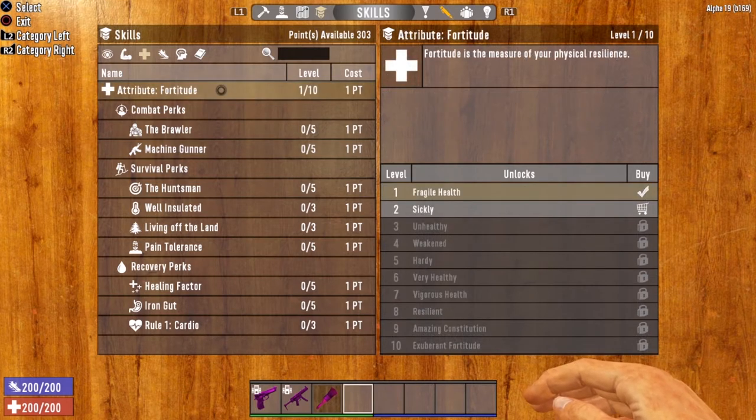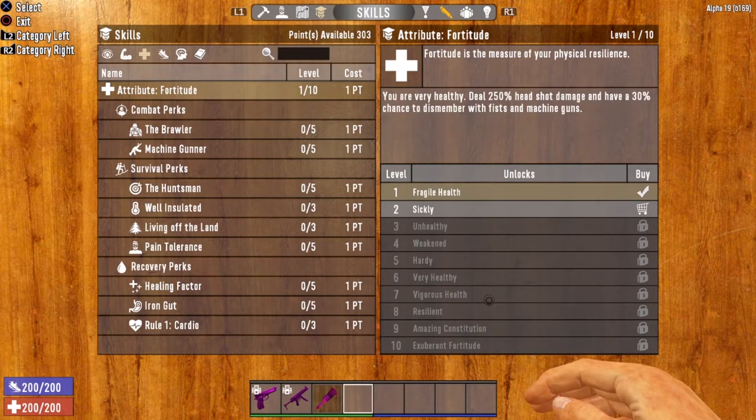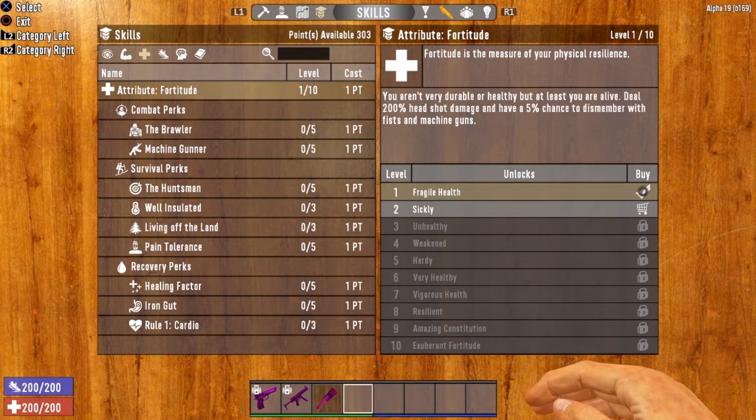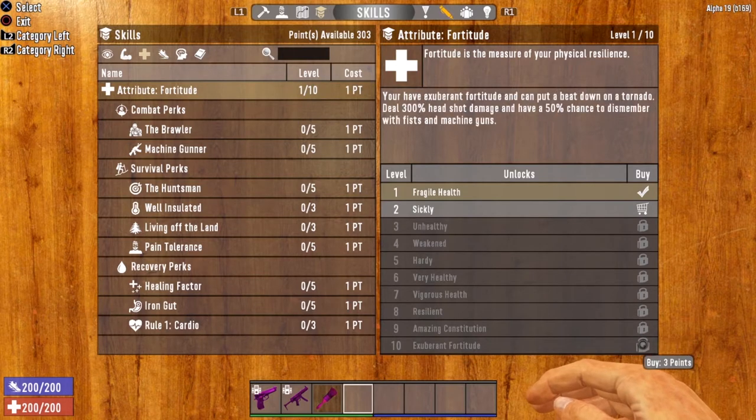The fortitude attribute works very similarly to all the other attributes that govern weapons. You will be getting an increased headshot damage and an increased chance to dismember, all the way up to level 10 where you will be getting a 300% headshot damage boost and a 50% chance to dismember. And like all the other attributes, levels one through five will be one point to buy, level six, seven, and eight are two points to buy, and nine and 10 are three points to buy.